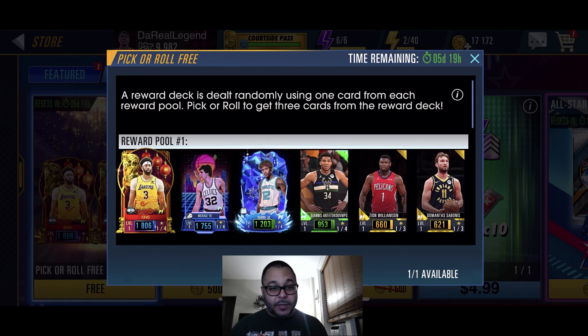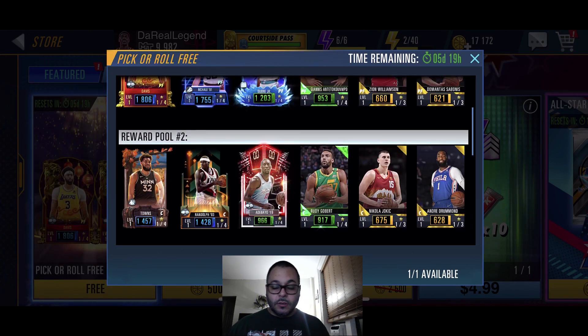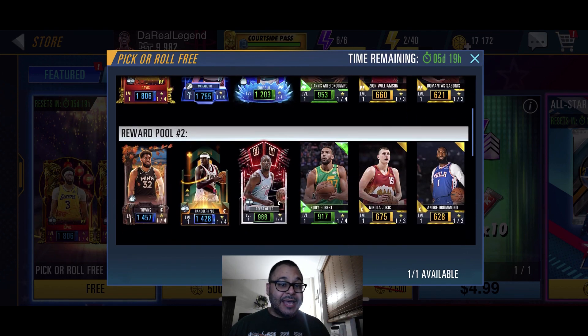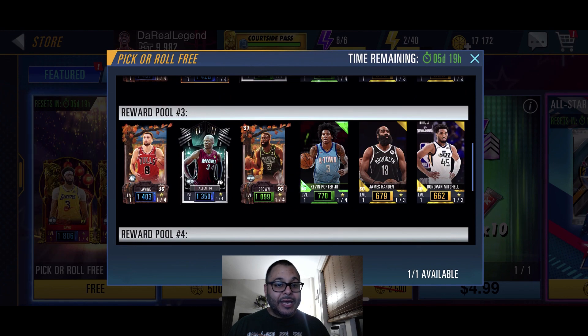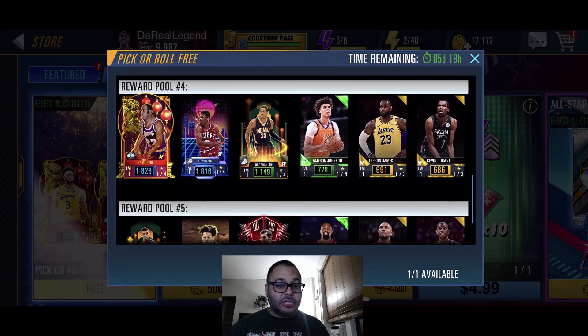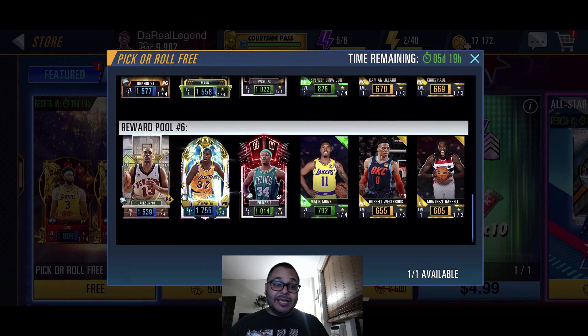This is the Pick and Row pack that's free. The way Pick and Row works is it's a reward deck — it's dealt randomly using one card from each reward pool. Pick or roll to get three cards from the reward deck. The top pool gives you a chance to get the Lunar New Year Anthony Davis. The second pool, a Carl Anthony Towns. The third pool, a Zach Levine. The fourth pool, an Elgin Baylor. The fifth pool, a Kevin Johnson. And on the last pool, you got a chance to get either Mark Jackson or Magic Johnson, which are great players if you're starting the game. Let's open up this free one and see who we pull.